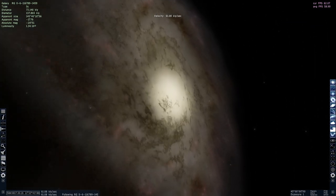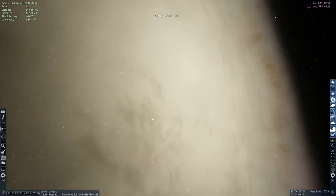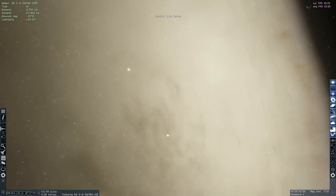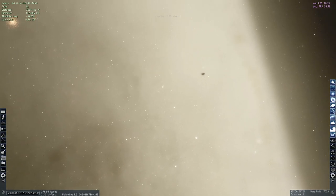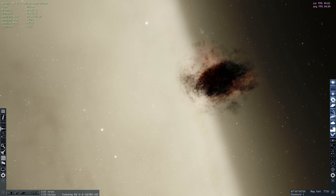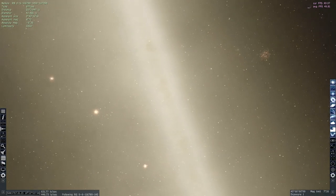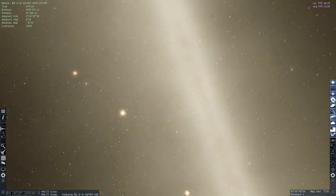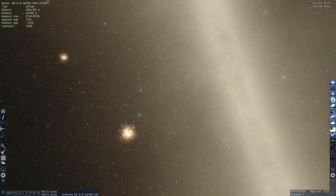Let's actually go inside one of these that has the name RG061167891459. Inside of it we'll find quite a lot of various things, including a nebula right here — a beautiful nebula that we're going to move away from. Every single particle within this galaxy is obviously a star. That's quite interesting.